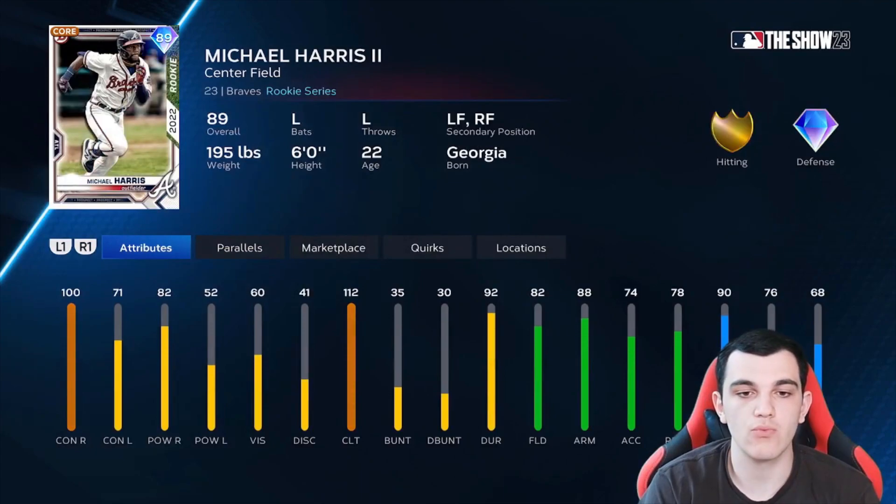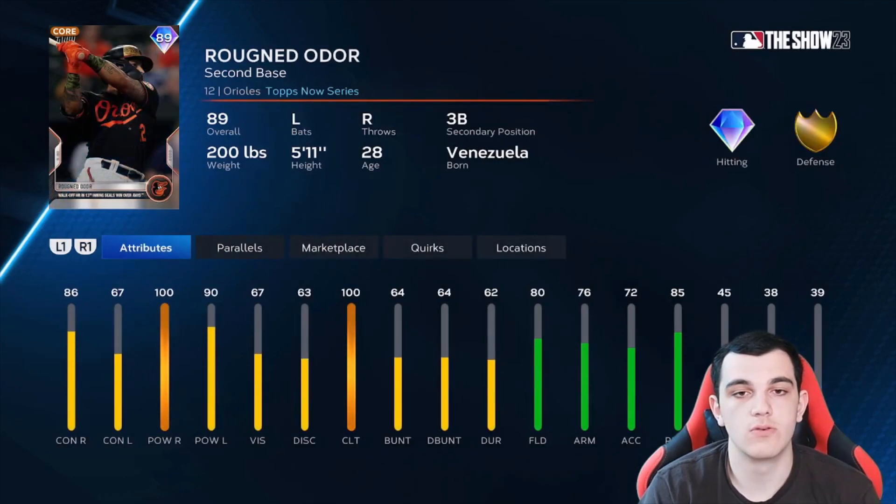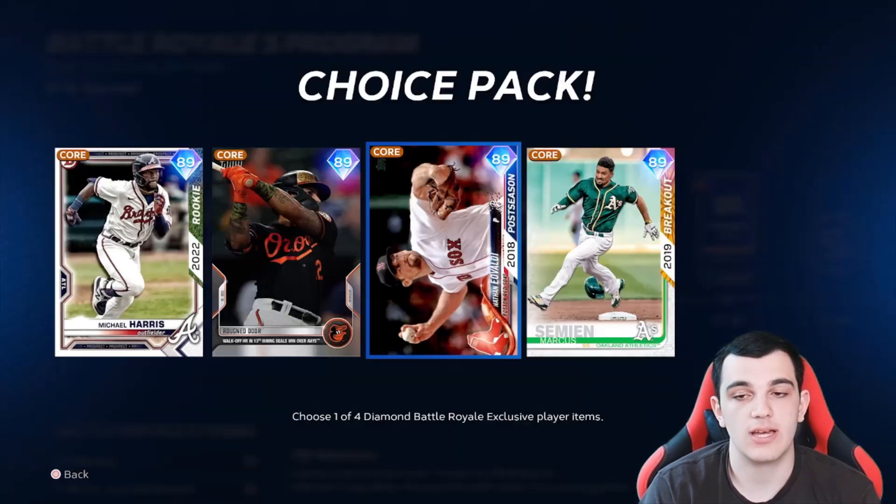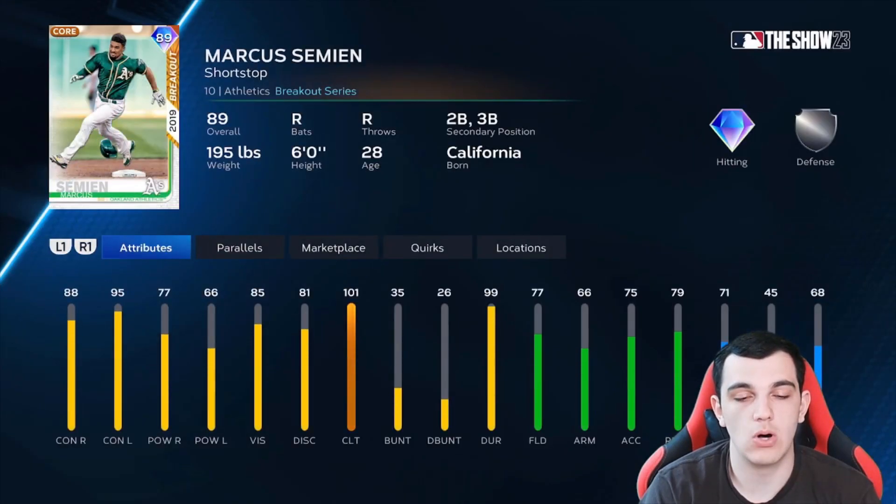Let's go through the henchmen. Rookie Michael Harris — only really good against righties, high clutch defense and speed. Rougned Odor flashback, tops now — good power and clutch. Nathan Eovaldi — four-seam cutter, splitter, slider, curveball. Good mix but not great control and break. Has good hits per nine and clutch. And then Marcus Semien from Oakland — high contact, low power, 101 clutch.